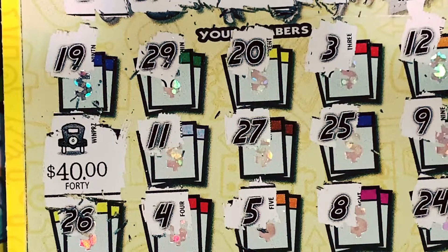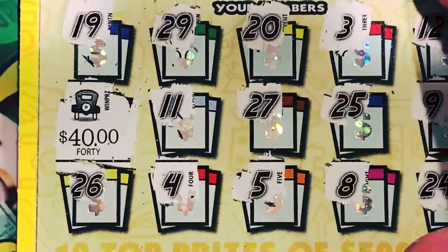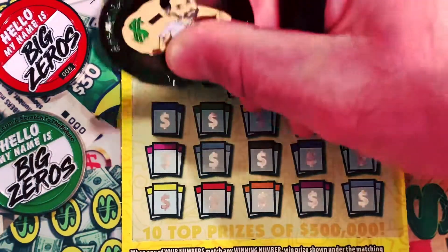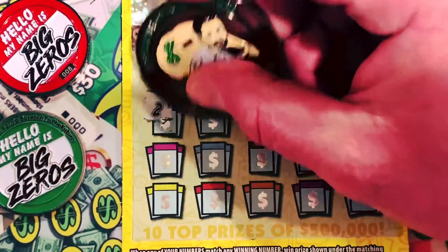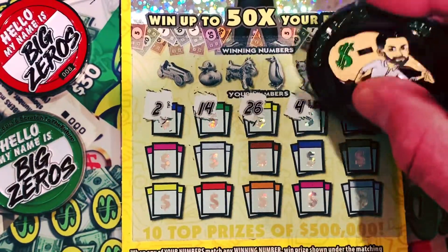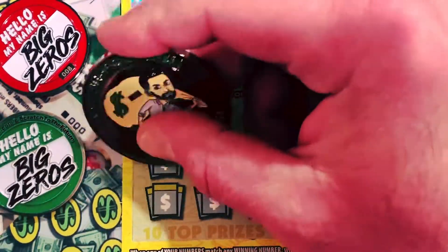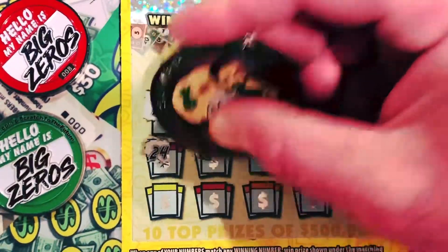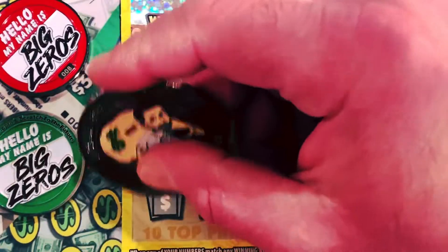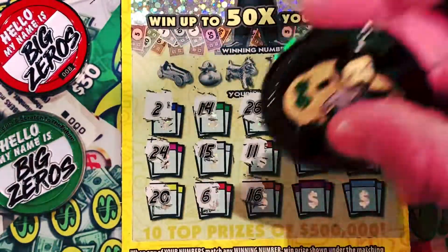I'm pretty sure it's little zeros for... oh, 40 bucks! Nice. That puts us $10 ahead on this session already. We will take it all day. That's a nice win - ticket number 11, 40 bucks! Let's see what else we can do here. Not too shabby for the first one. Will we get back-to-backs on these $10s? Don't count on that, though it is possible. Pretty sure I did see somebody already claimed a top prize on this ticket, so somebody out there got $500,000 already. I didn't think that was going to be $40 - I was really expecting $10 under there. Maybe these $10s are warming up to me.